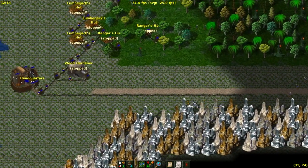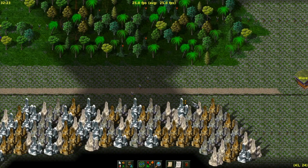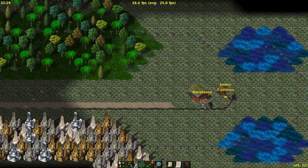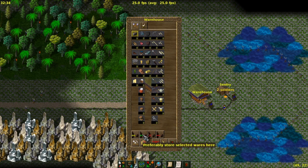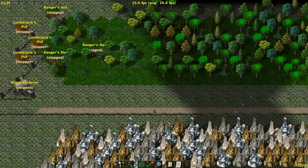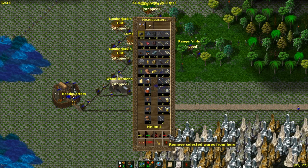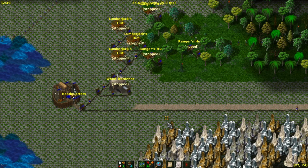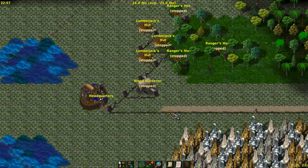You'll see there will be one carrier and he will start to go to that road and be placed in the middle of the road. So if we want to get the stones and bring them here, we can say move all the wares and preferably store them here. Then we can say remove selected wares from here, and now we will see all the stones move to the headquarters, and this poor carrier has to carry all the stones from the headquarters to the warehouse.